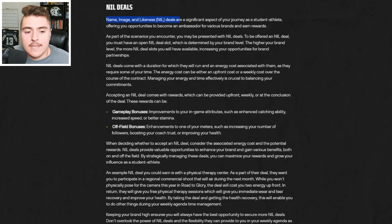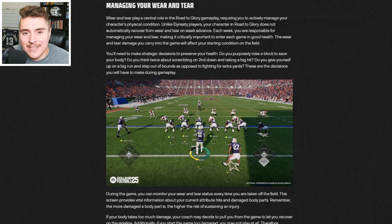NIL deals are a significant part of Road to Glory, with gameplay bonuses and off-field bonuses attached to them, so be strategic with what deals you accept and how much energy you put into them because they will have a real impact on your RTG. Road to Glory is all about managing the decisions and situations you're in as a player, not only during the game but outside it. Wear and tear is also a factor — unlike Dynasty, your player will not automatically recover, so you have to be responsible managing your reps.